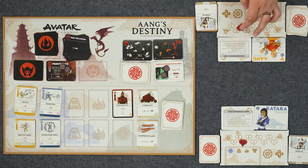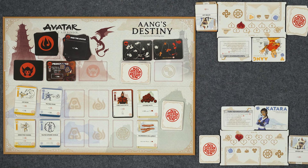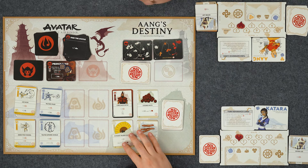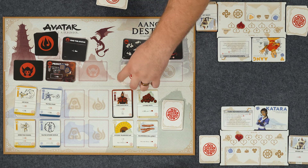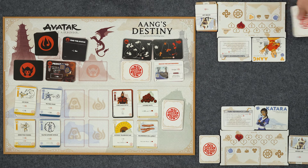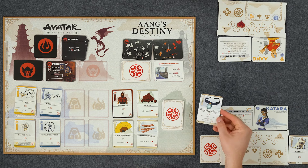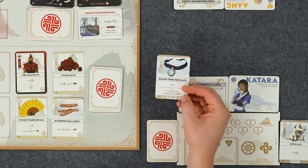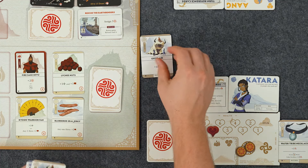We complete this objective - all heroes heal one. Zuko's got a second attack on him but still has a ways to go. Let's refill. New objective: Rescue the Earthbenders! You have to assign three purpose, and Katara gets a reward card. Fire Nation card: active hero loses one health and discards a card. I'm going to discard water tribe necklace - if I discard that card, I get two purpose, so it's actually better than playing the card. And Prince Zuko's ability doesn't trigger - pretty huge.